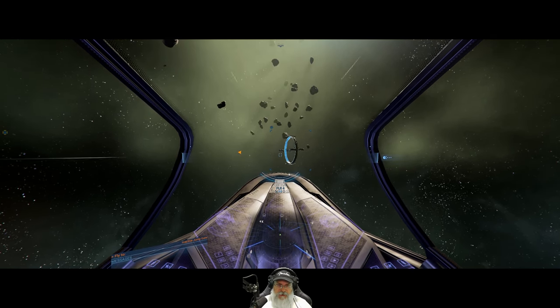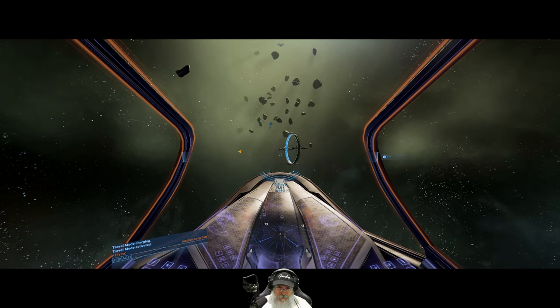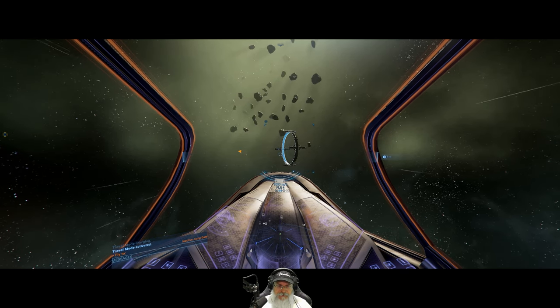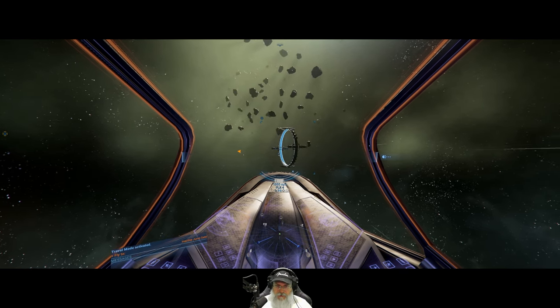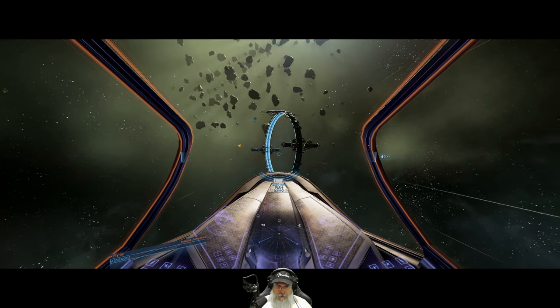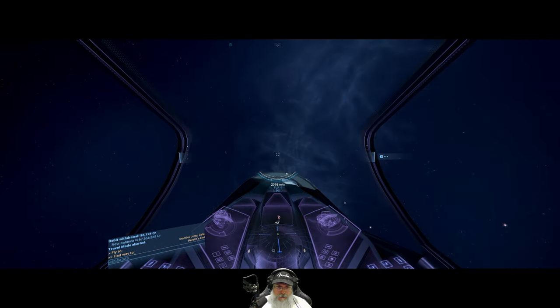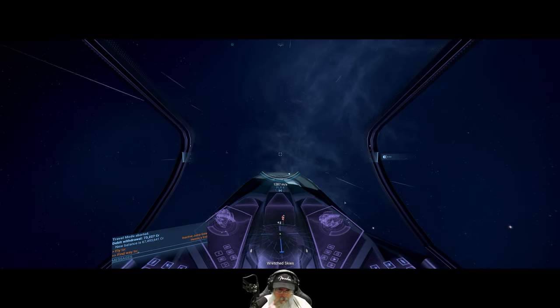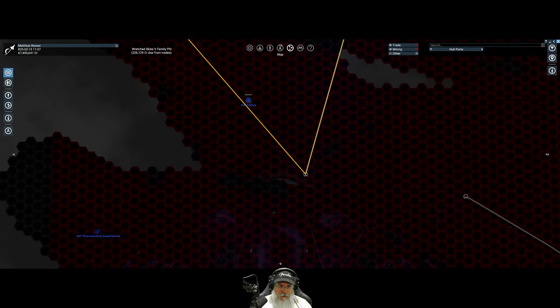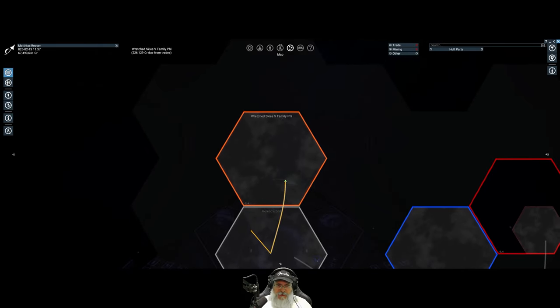Alright, let's check it out. I don't know what happened to that other ship — I don't see it on the scanner. I definitely want to find the other races ASAP so I can start working on getting rep with them. Entering system: Wretched Skies. Okay, so this is orange, which means it's a Split sector.